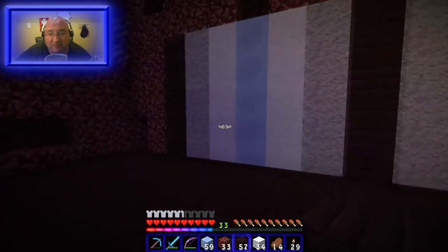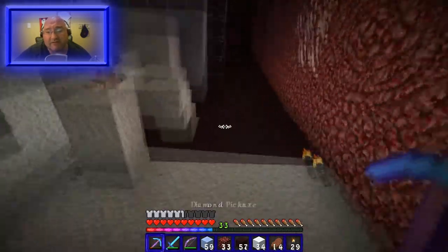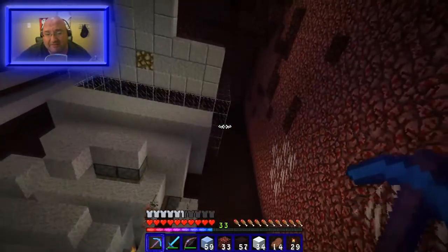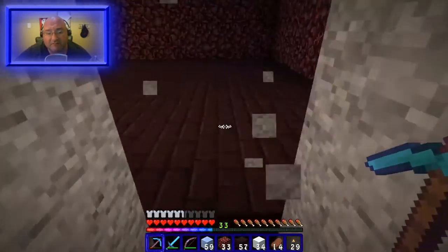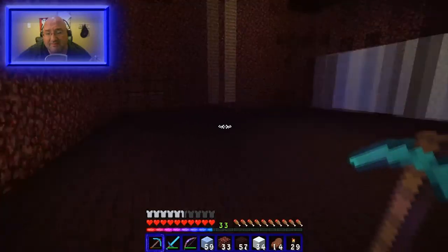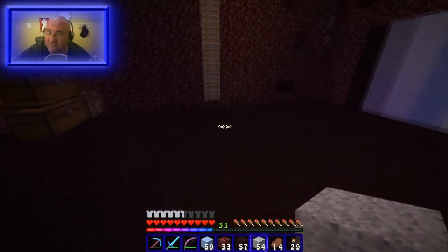That is better than what I've been working on, which is this catastrophe right here. My initial design here was the netherrack, the diorite, then lava, then diorite, then netherrack, then lava, and repeat. But I also came up with this problem where the design leaves two extras. I could make this room a little shorter and have it stop here and make this the edge of the wall. I will be upset if I leave that open, so no leaving that open.